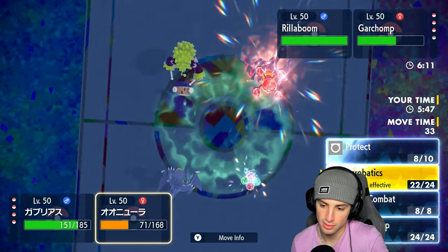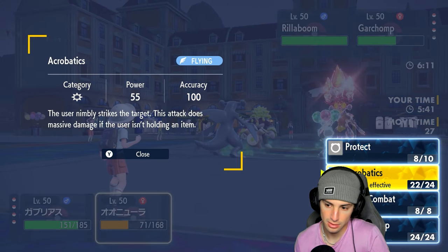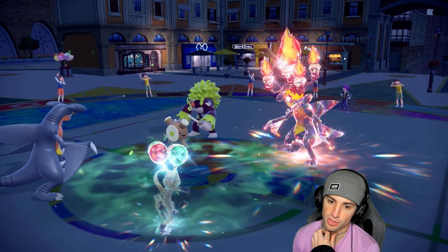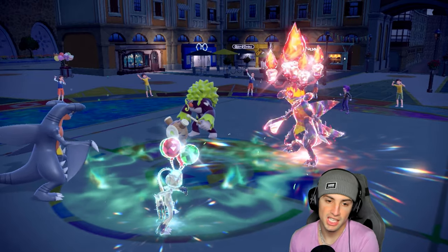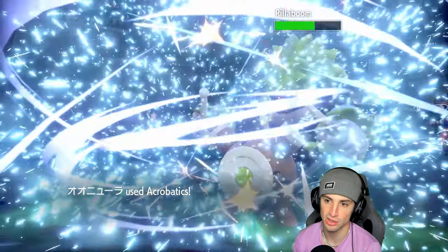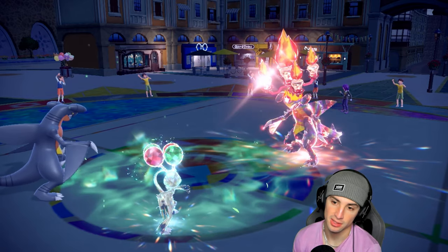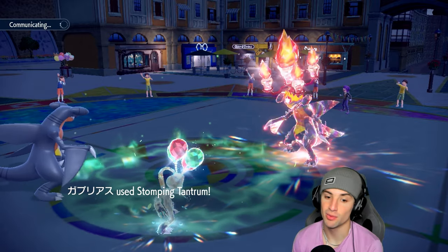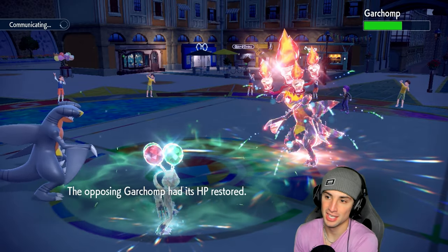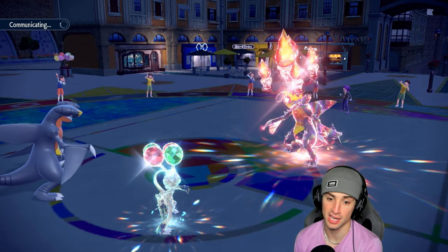I'm going for Acrobatics into Rillaboom — this is double damage, and Close Combat probably KOs too. Garchomp Protects — that's fine. Acrobatics into Rillaboom KOs it all day long! Bye bye Rillaboom — we get to see their final Pokémon. It's Primarina, which I don't mind dealing with. Their Garchomp is lower on HP now. Sneasler is getting back a ton of HP from Grassy Terrain, which is great.